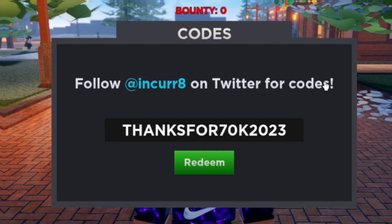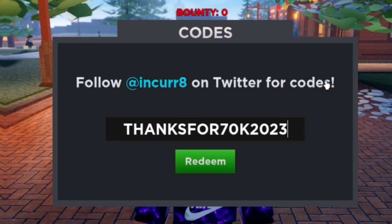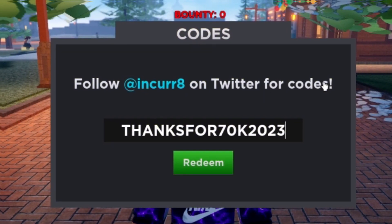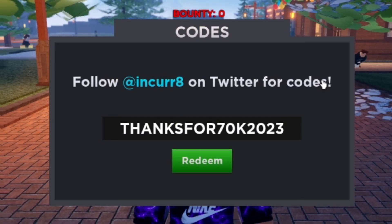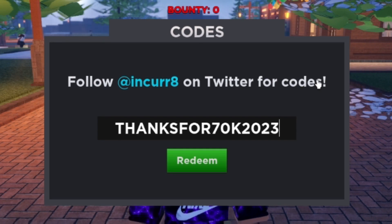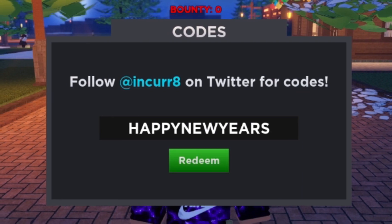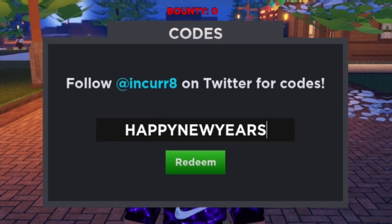While I'm redeeming all of these Project New World codes, make sure you subscribe to this channel with the notification bell on — whenever this game updates and releases new working codes I'll be the first to show you. I'm trying to hit 1 million subscribers before the end of the year. Next code is HAPPYNEWYEARS — all capitals. That's H-A-P-P-Y-N-E-W-Y-E-A-R-S. This code gives you a stat reset and two race spins, which is not too bad.